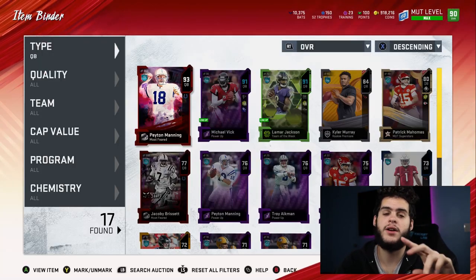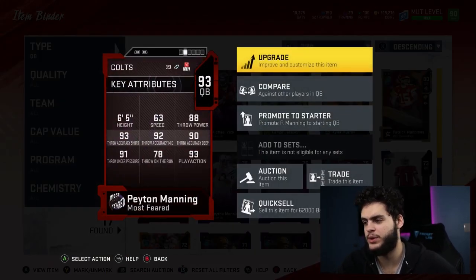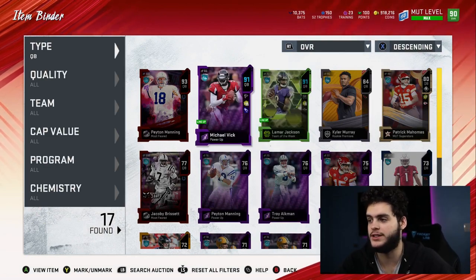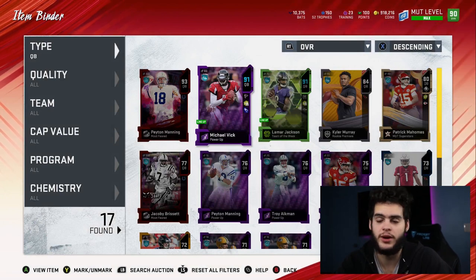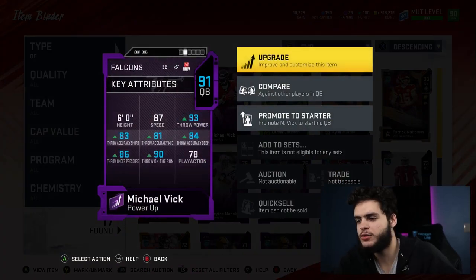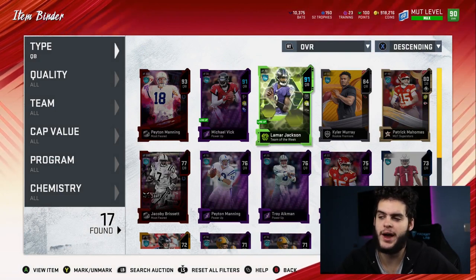At quarterback we now have Peyton Manning, Michael Vick, and Lamar Jackson. Peyton Manning is being sold — I haven't even used him. He looks like any other throwing QB without speed. I got Michael Vick and Lamar Jackson. I put Shaker on my team, which is why Michael Vick has it. Series 3 comes this Friday, which means more reduxes will come into packs and prices will keep lowering. I might just wait for the next great mobile quarterback — maybe a Patrick Mahomes or an Andrew Luck-type with like 80-something speed and really good passing.